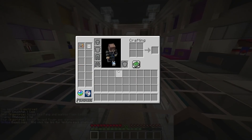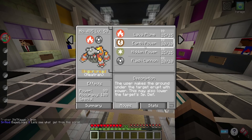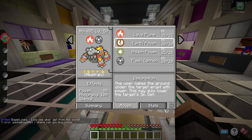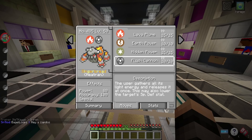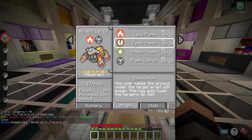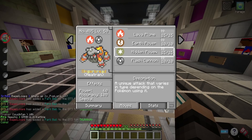We give Heatran Flash Cannon, replacing Fire Fang, and Hidden Power replacing Ancient Power — that completes our entire moveset. Lava Plume is a special attack STAB move with a chance to burn the target. Earth Power is solid coverage with good accuracy and a chance to lower the opponent's special defense. Hidden Power Electric is there to deal with water-type Pokemon thanks to our specific IVs. Flash Cannon provides Steel-type STAB coverage, giving a 50% damage increase. It's a straightforward but really solid moveset.